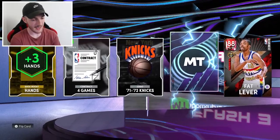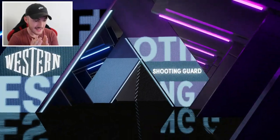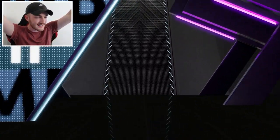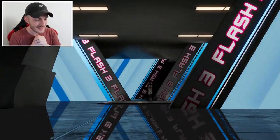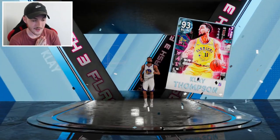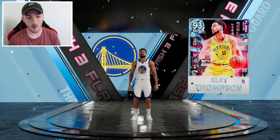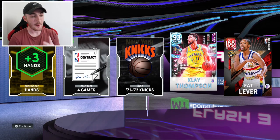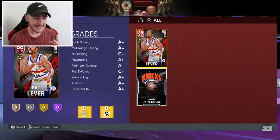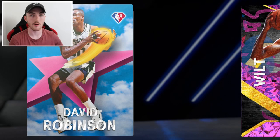I'm kind of glad we kept going. Let me get Klay - if I can get Klay that's sick. Western conference - Klay Thompson! Yes! 93 overall Klay, that's a dub. So we pulled everyone except D-Rob - we didn't pull either of the D-Rob cards or the 75th anniversary John Havlicek card, but both diamonds. This actually turned out to be a much better pack opening than I was expecting.